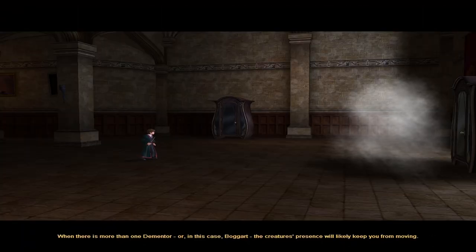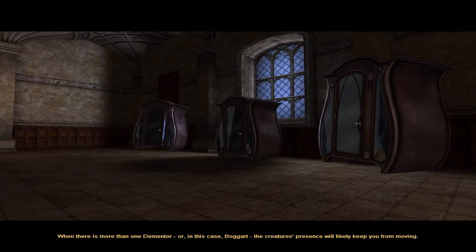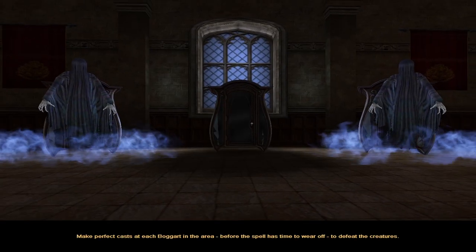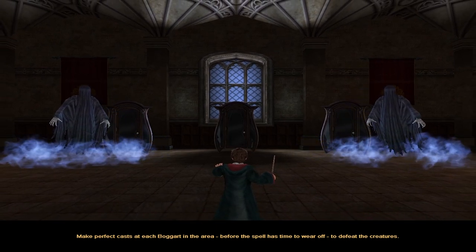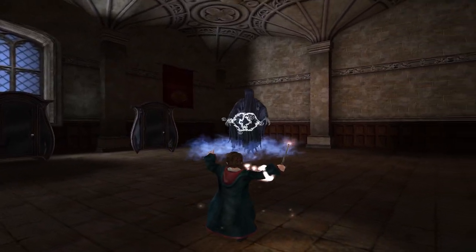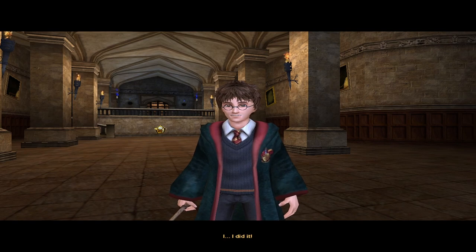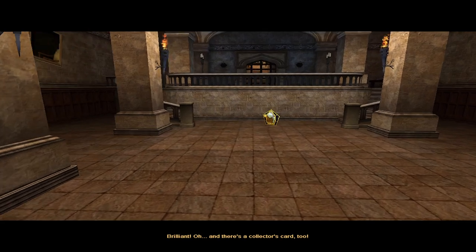That was quite easy. When there is more than one Dementor — or in this case Boggart — the creatures' presence will likely keep moving. Cast a perfect Patronus at the Boggart to disable them. Make perfect casts at each Boggart, before the spell has time to wear off, to defeat the creatures. Two more to go — Expecto Patronum! Expecto Patronum! I did it! Well done Harry, it would seem you've mastered the spell. Brilliant!